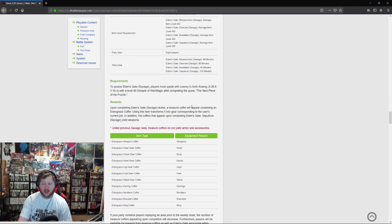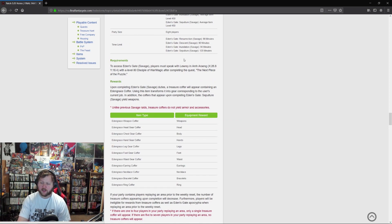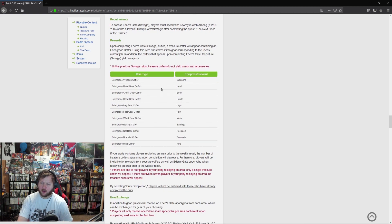Upon completing Eden's Gate Savage duties, a treasure coffer will appear containing an Eden's Gate coffer — using this item transforms it into gear for your current job. Coffers from Sepulture yield weapons. Treasure coffers do not yield armor and accessories unlike previous Savage, so you'll still be using Goetia or Phantasmagoria tomestones to get your armor. Instead you just get a coffer like in the MSQ that gives you the gear slot item.